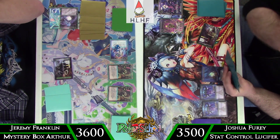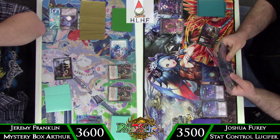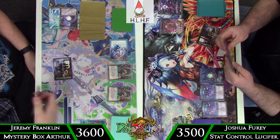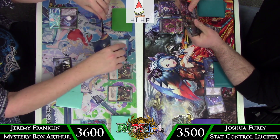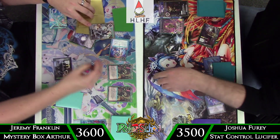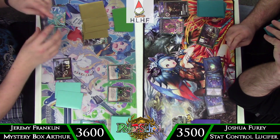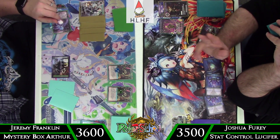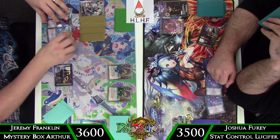That quickly puts Josh on like a two-turn clock if he can't answer this board state. As it is more of a creature-based Lucifer list, dealing with a wide board really comes down to the runes. He's thinking about the Oborozuki again, maybe a March of the Dead. Ultimately he decides to make a play I think is a little suboptimal — he's going to go ahead and do Jet Black Wings. In response, I use Vivian's effect to tap down the counter, and then Maintenance to put plus 1 plus 1 counters on the two Mechanized Knights, so they go down to 1-1s but still survive.